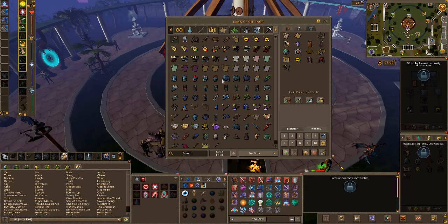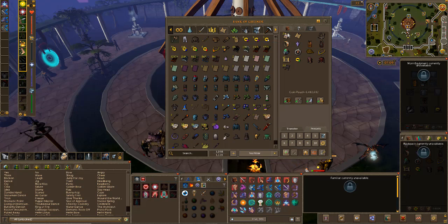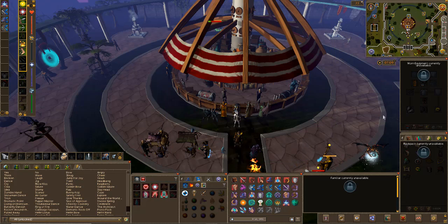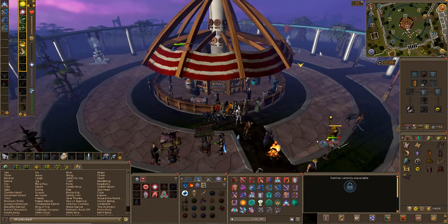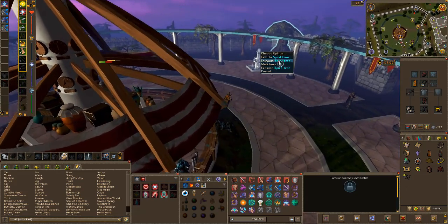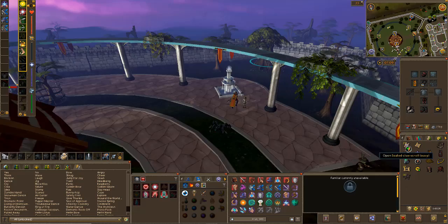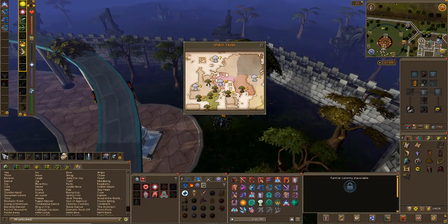All of the medium clues are done and I've got all 22 caskets. I'm going to work on the 25 easy clues now. The first clue is just to go and dig behind some mushrooms behind the Grand Tree, which is pretty easy. I think they're like 3 to 5 steps or something. Getting all of these done is going to take no time at all, probably like a couple of hours at tops.